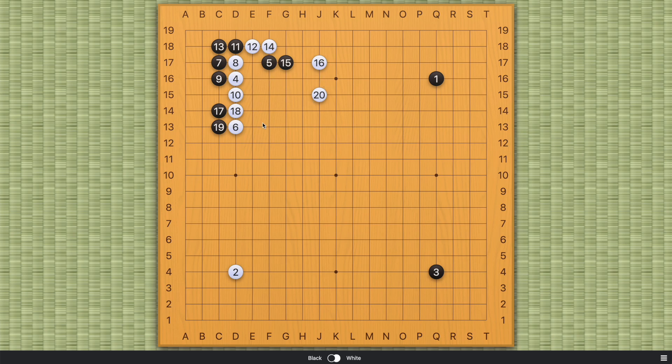Number 20 finishes this joseki, and it slightly favors black because number six has given up the corner. But starting from number 7, this is pretty even. If you're white and want to preserve the lead side, you have this double hane move. Black can take sente now, or black can connect here in exchange for white's connection on the outside. So this is another way to settle the shape.